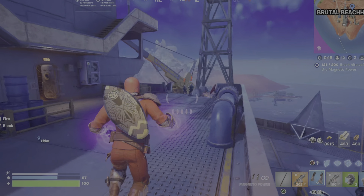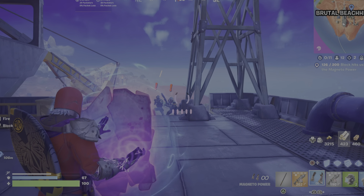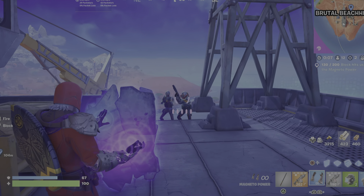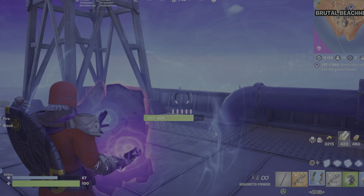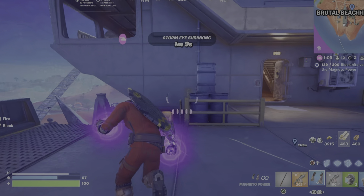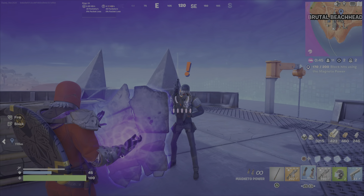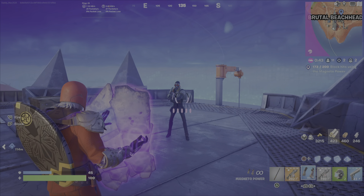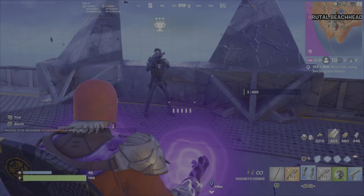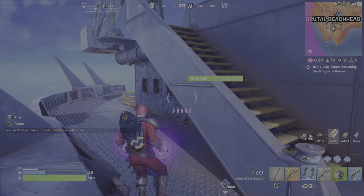At one point there were three or four Wasteland Guards or Heavy Grunts — whatever the names are exactly — basically opponents or NPCs. This is how I got the majority of my challenge done. Of course, you can do this against players too. There are also Guards at the Forecast Towers — there are usually three Guards at an active Forecast Tower. But I really feel the easiest way is to come to Redline Rig or Brutal Beachhead once you've got that Magneto Power.